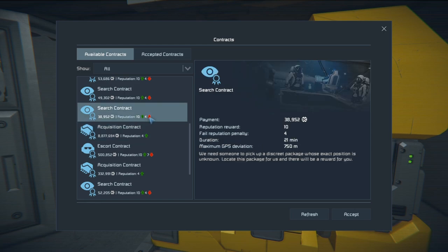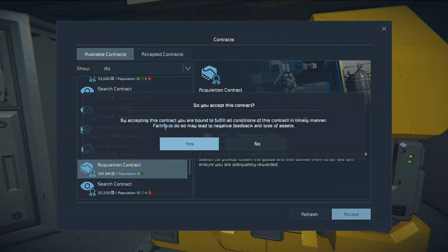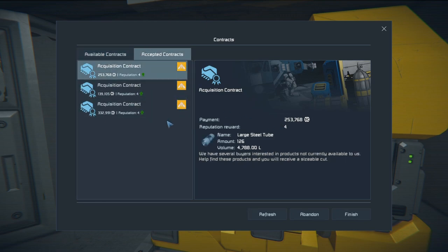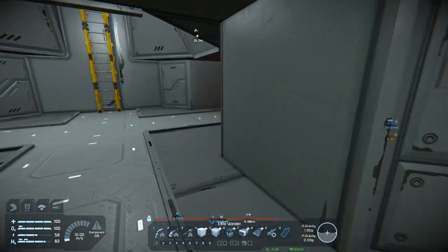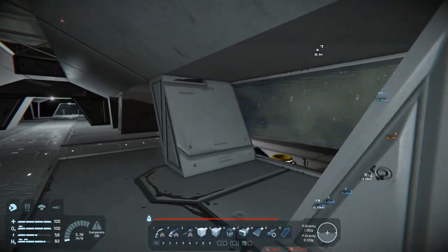That isn't total bad news though, because I found contracts on this station — two that are 250,000 each, and all they are is large steel tubes and power cells. I took them because they don't have a time limit. I also found a construction components contract for 300,000. The acquisition contracts are going to be my bread and butter. There's a search one for 40,000 but it's only 20 minutes. The 300,000 one for 600 construction components — I've got plenty of stone — so we're going to accept that too.